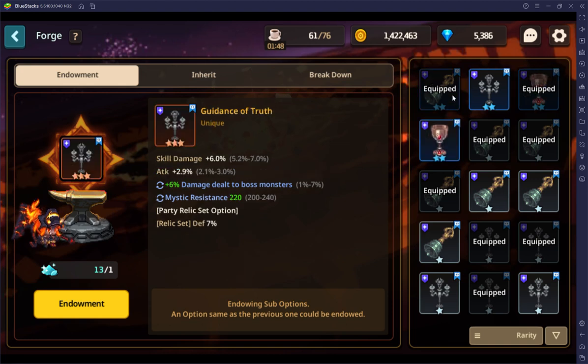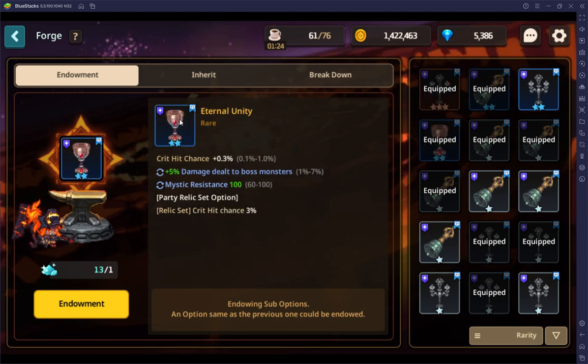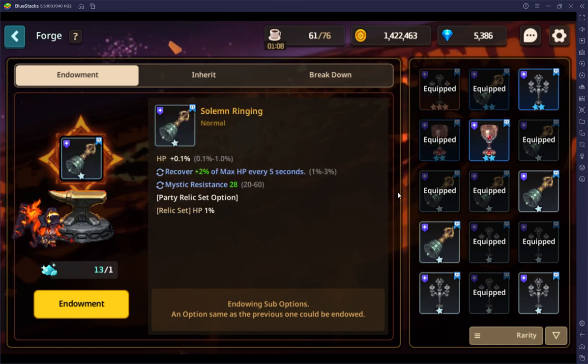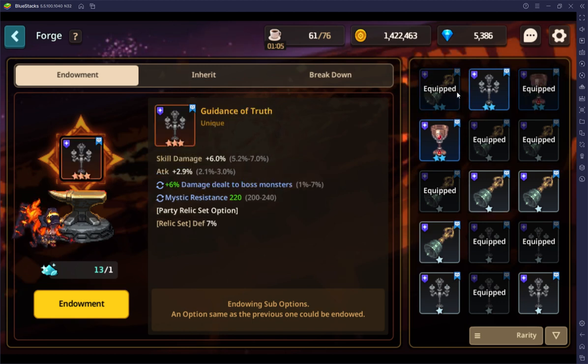Only certain stats are available to re-roll right there. You're supposed to be able to get a second one of that, but I'm not sure when or how that occurs. The other important thing is that you're going to want to make a set of these. This one has defense on it so I don't want it — I think I want the Eternal Unity one. I'm going to want four of those for raiding and I want this stat on there.